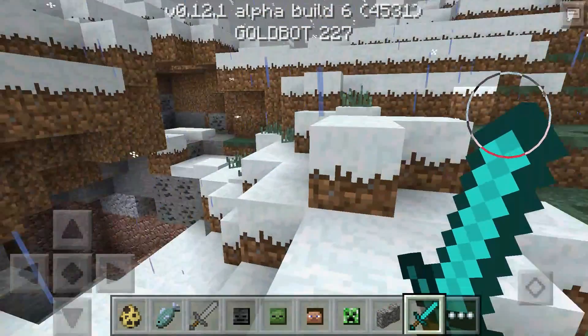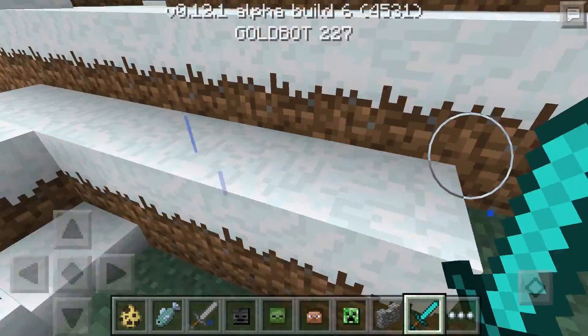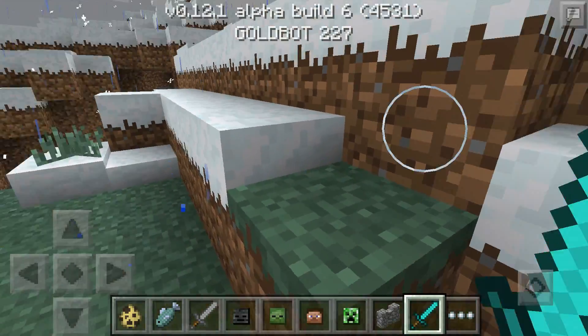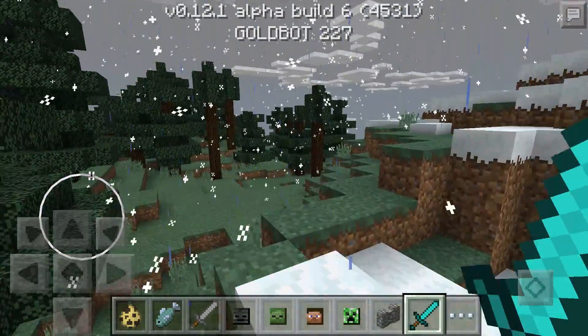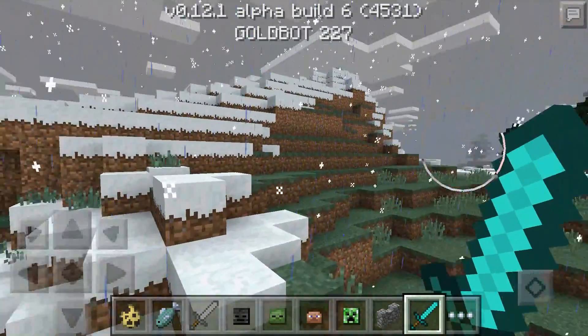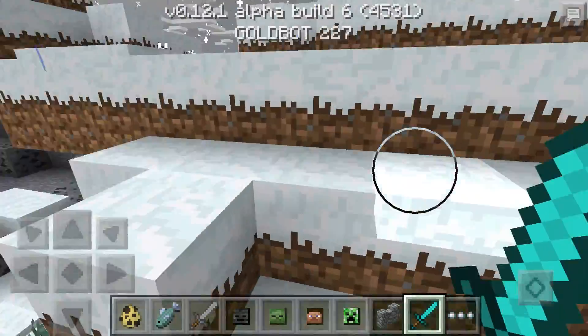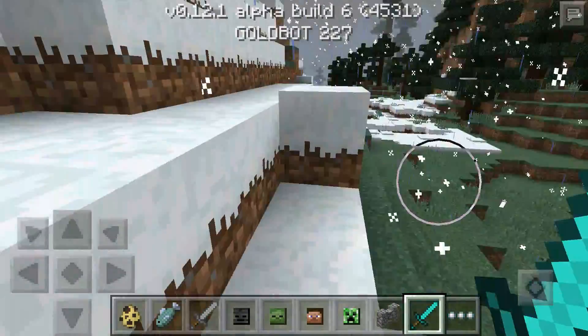You can see the new 0.12 style snow here, which is really cool. It happens to be precipitating in this world — a nice demonstration of weather. When I'm not in the snowy biome it's raining, and when I am in the snowy biome it's snowing and accumulating on the ground at multiple different heights.